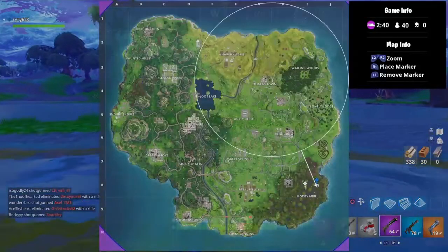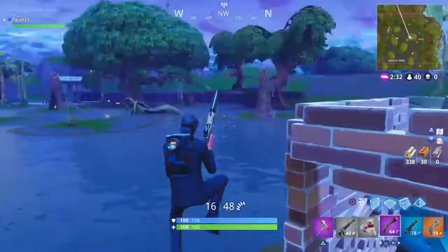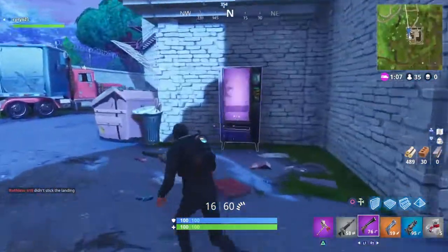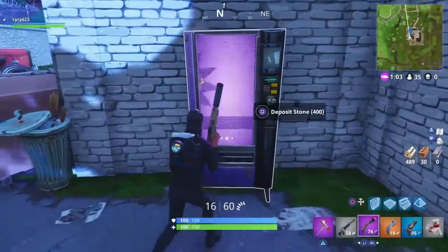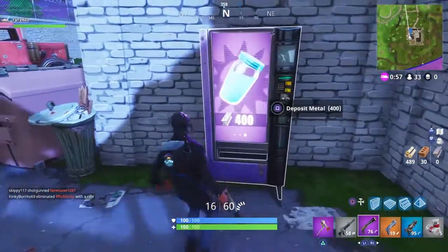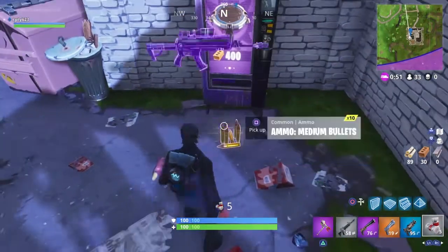The next location I'll show you is over here by the prisons. We're going to go over there right now — that's why we got 600 wood, so we can spend 300 for this one and 300 for the next one. As you guys can see, we've pulled up to the next location, right here next to prisons. This is offering 400 brick to get that advanced rifle, 400 brick for that launch pad, and 400 stone for that slurp. If I had 400 brick, that launch pad would be clutch right now. But we're just going to take this. And there you have it.